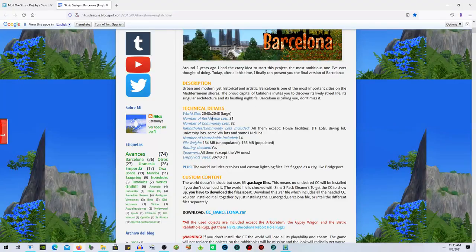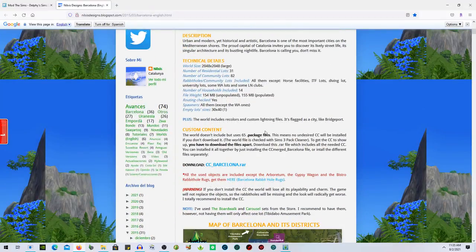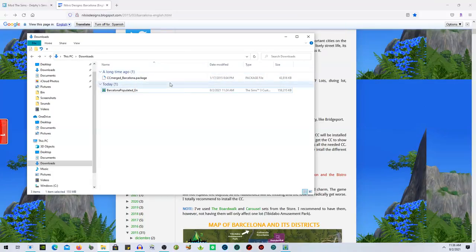It shows you the details: the world size is large, 31 residential lots, 82 community lots, and rabbit holes. There is custom content — the world doesn't include but uses 65 .package files. This means no undesired CC will be installed if you don't download it. There's a merged version and a folder with everything individual. I took just the CC merged because I always merge my CC anyway.